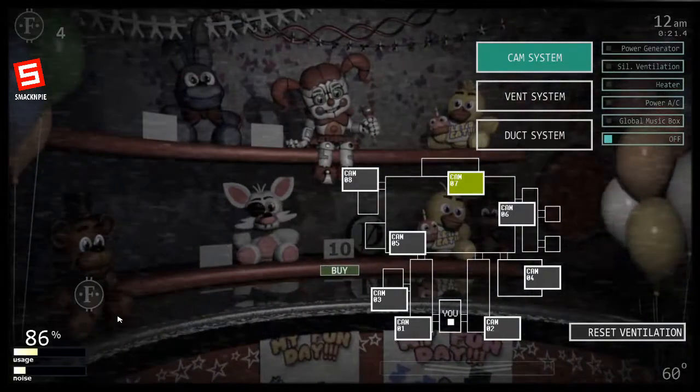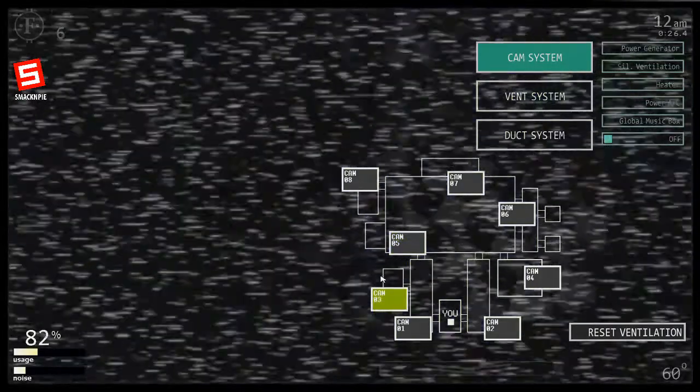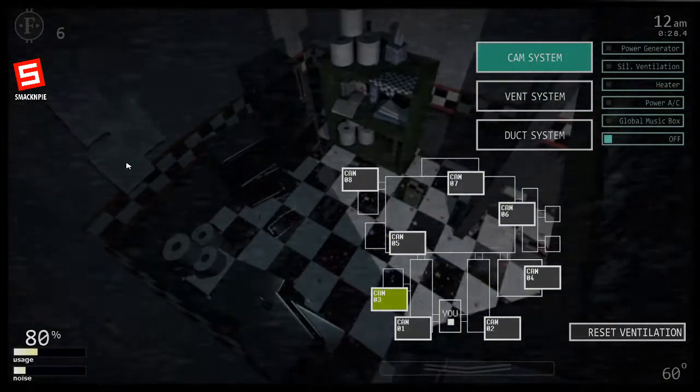There you go. Also, keep in mind you don't necessarily need to spam the Death Coin. But for Smack, it didn't work by just spamming the S button on the keyboard, so watch out for that.